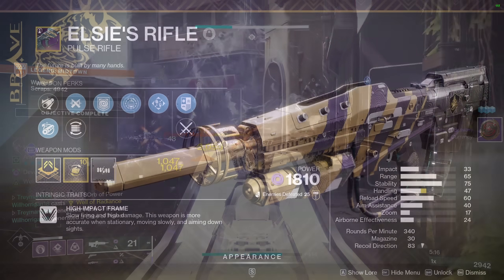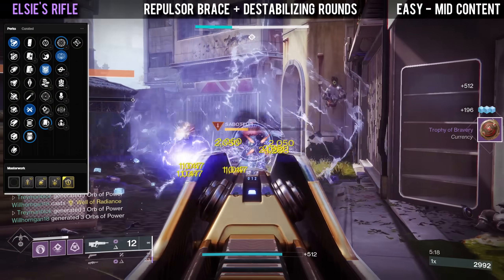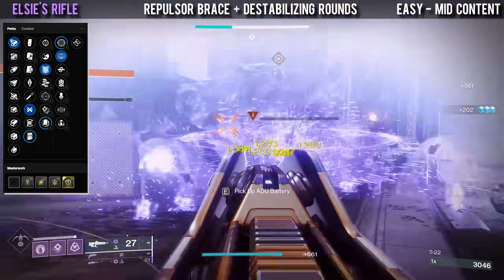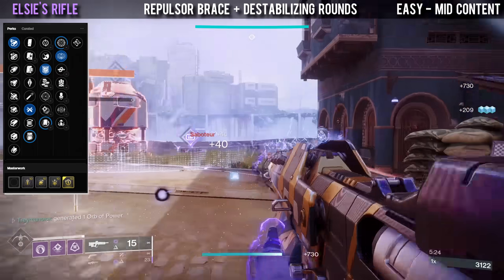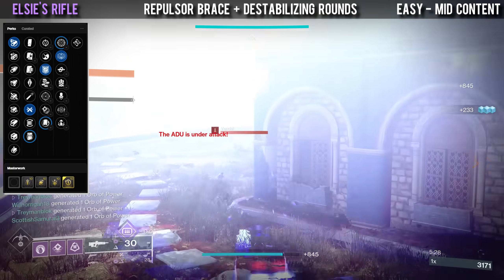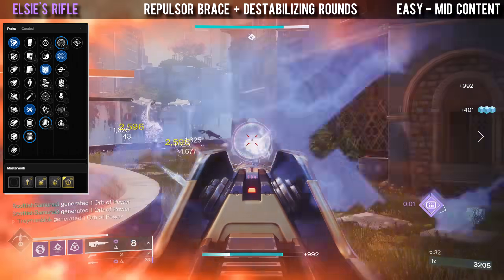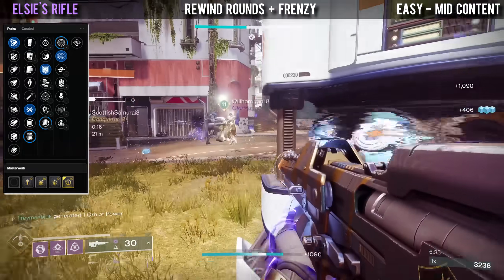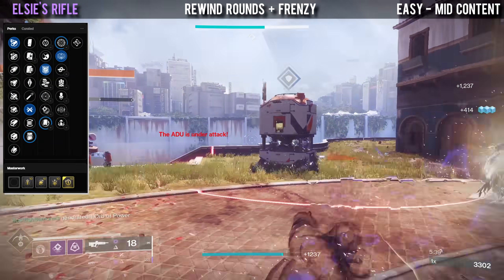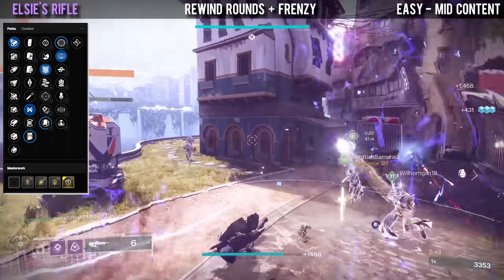Next up we have Elsie's Rifle, which has two main god rolls. The first is Repulsor Brace with Destabilizing Rounds for supreme void synergy and add clear potential — this roll makes everything volatile while providing a void overshield for damage reduction. The second is Rewind Rounds with any damage perk such as Frenzy or Desperate Measures, which is more of a general content god roll if you don't need the void and add clear from the first option.